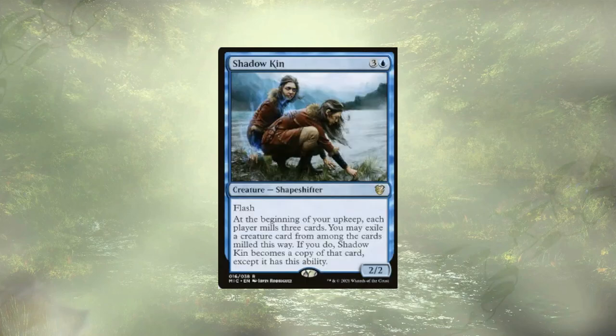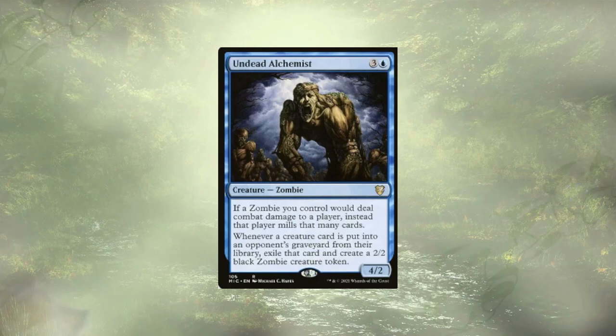Shadowkin is going to mill everyone at upkeep and become a copy of a creature that was milled this way. And for our creature-based mill, we also have the Undead Alchemist, who will deal damage in the form of milling cards, and whenever a creature is milled, we're going to create a 2/2 zombie to add to our defenses, which could also potentially mill more cards since it triggers off any zombie dealing damage.